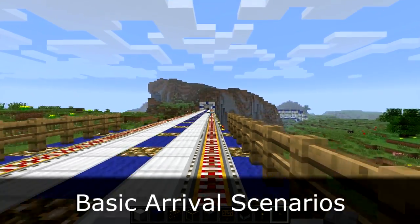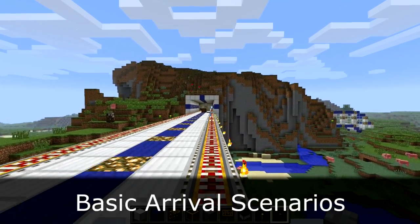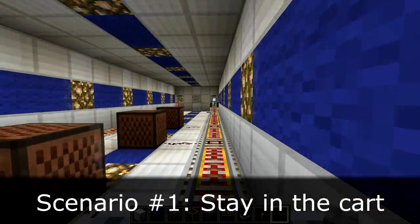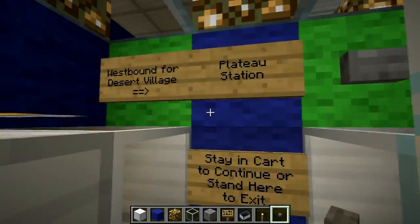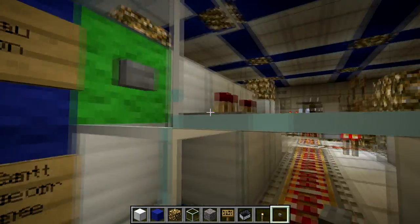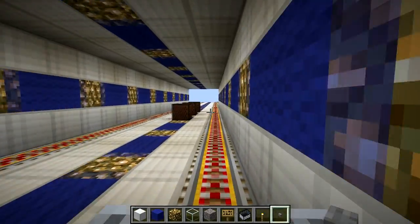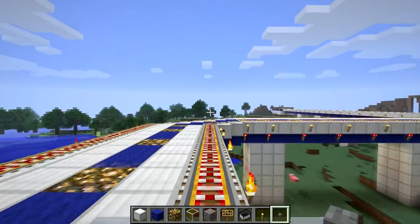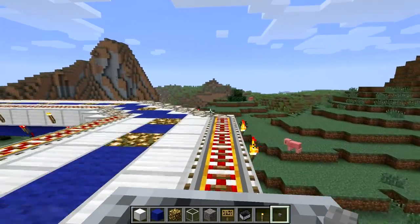Now we're coming up onto Plateau Station — it's actually an underground station. Let's take a look at what the player can do once they arrive. The first scenario is just staying in the cart and not doing anything. You'll also notice there are signs on the left telling you which station you're on and some instructions. The chime goes off after about nine seconds of waiting inside, and the cart will just continue on down the line to the next station. You could basically stay in the cart forever until you reach the station you want.